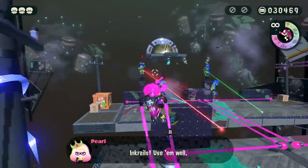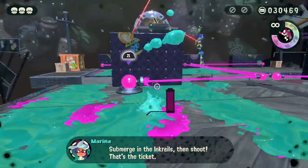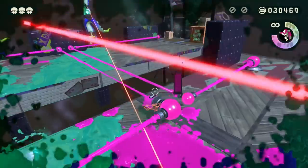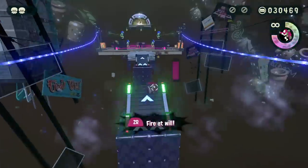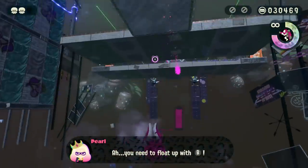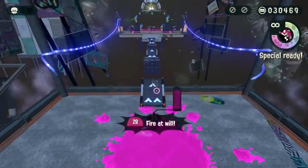Ink rails - use them well. But is there anyone I can take out from where I am? I can't reach those people so I'm gonna have to move in. Oh, danger danger danger! Get in the ink rail! And I got shot in the ink rail - they told me to use the ink rail and I got shot in the ink rail. I got a little bit overwhelmed because I went a little bit too slow. I just learned about the double jump - why didn't I use it? Let's go and try that again.